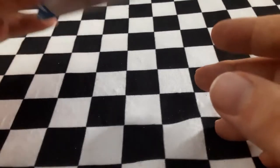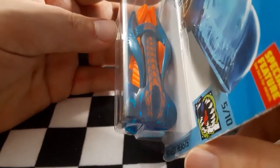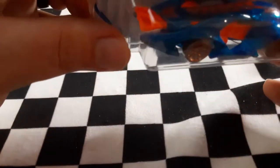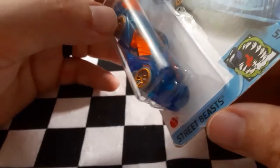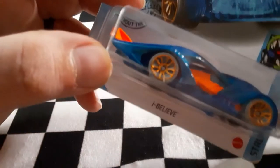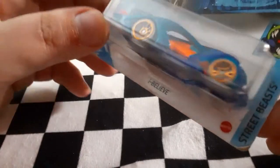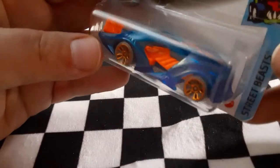Next up, I believe — nice blue and orange, the colors really pop on this thing. I'm not sure if it's supposed to be some kind of creature or if there's a pun in the name, but it is pretty cool looking and pretty heavy for a model. It's part of Street Beast. I believe it might be some kind of jellyfish or ray or something — go ahead and leave me a comment and tell me what creature or beast this is actually supposed to be.